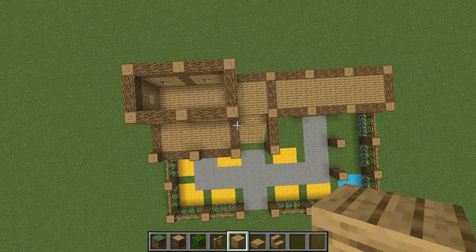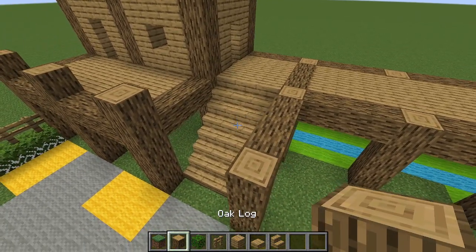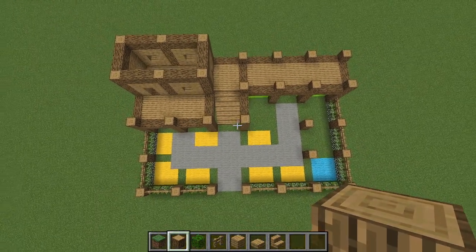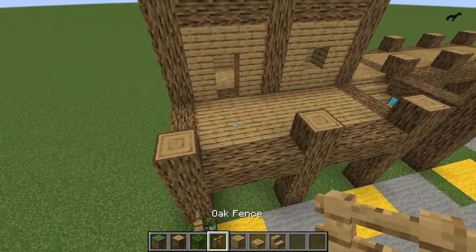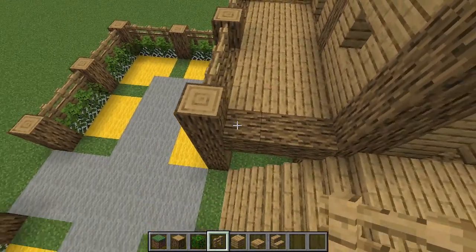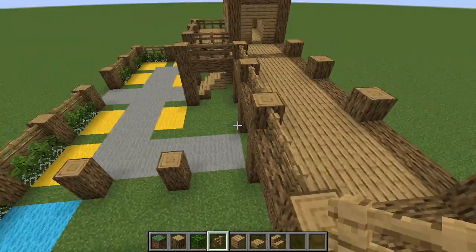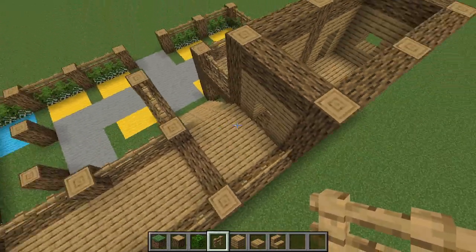We have two doors and four windows — that's our basic home. Continue by placing logs here, adding a one-block perimeter similar to how we did the balcony. From the overhead view, not much has changed other than the height on this side, but we're getting a good shape. Now take oak fences and frame out where we want the balcony and the walkway or runway on this section.